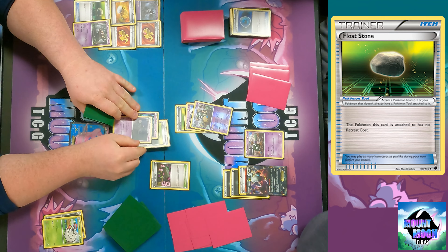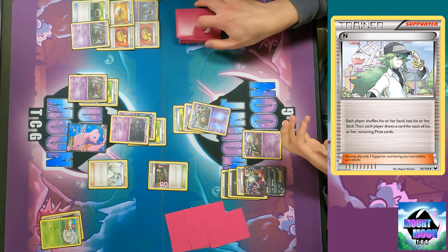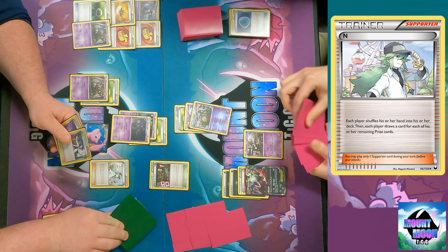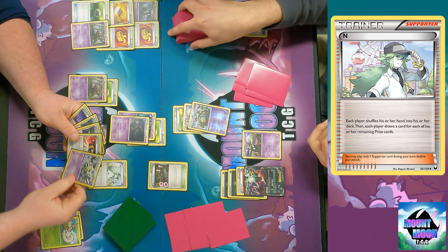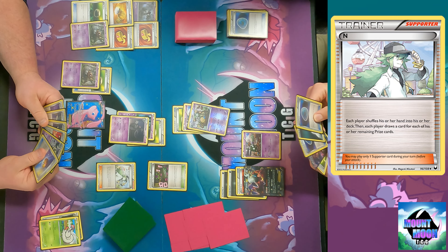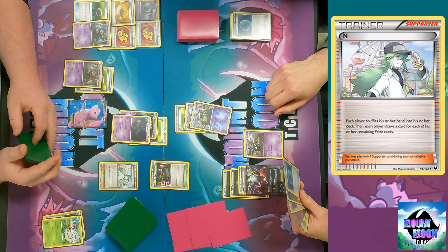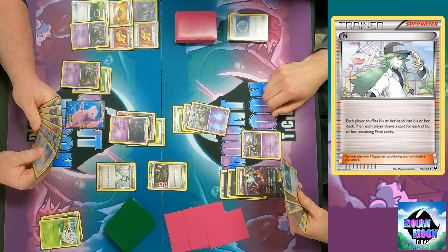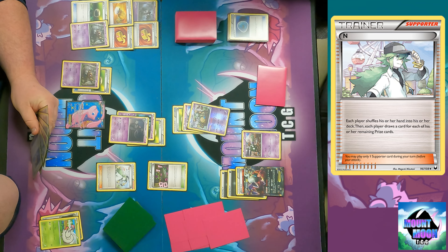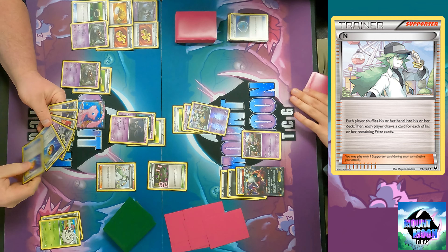We're going to Dusknoir - not much to know about it, just gets more energy for you. You have two Float Stones. I had the second one but I had two Excadrill in hand - that's bad. You need to get your Shelmet out. You got a Level Ball - that's a Shelmet. You got your best Eevee for next turn.